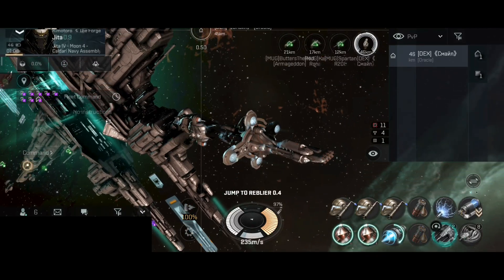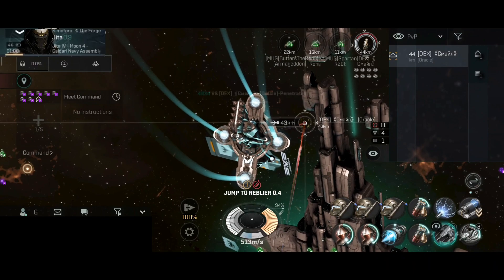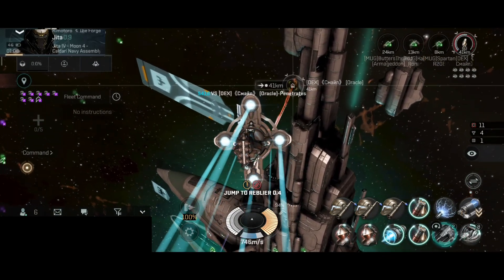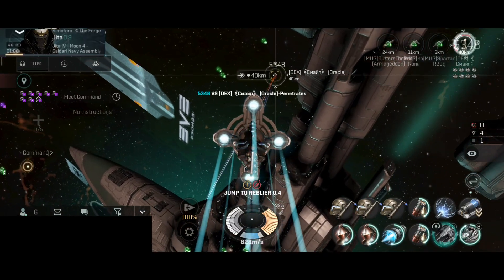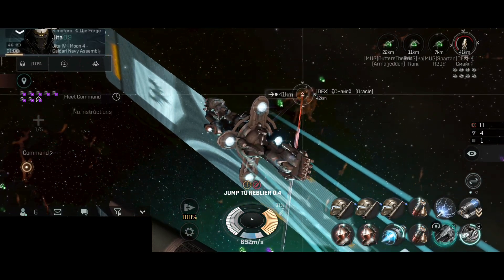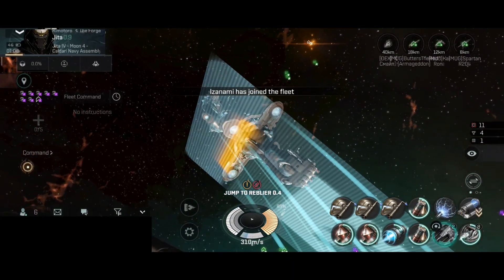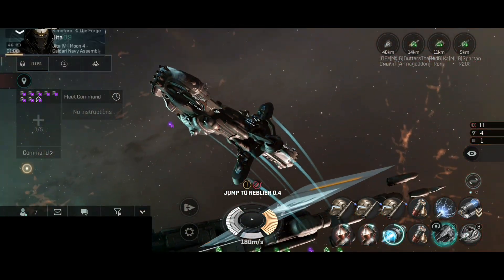Next target — we have one Oracle. It seems to be using a micro warp drive and trying to burn away from the gate. The thing is, the micro warp drive will increase the signature radius, and the velocity on the Oracle is similar to the velocity of my Hyperion. All that combined makes it easy for my railguns to track and hit targets, and the Oracle has been destroyed — very nice.